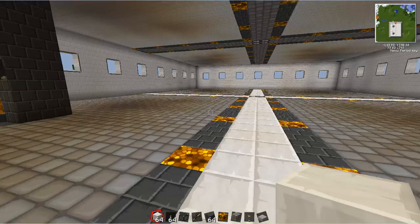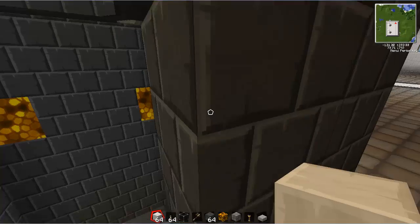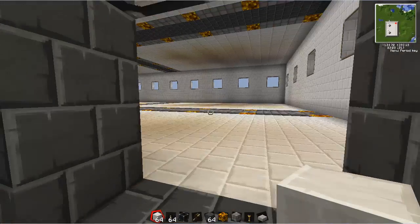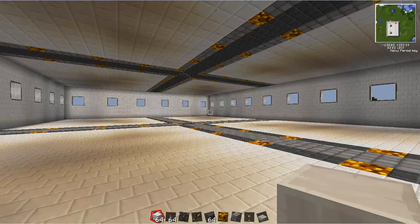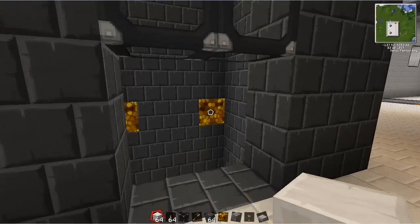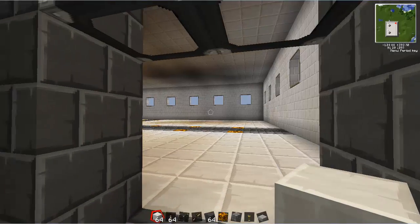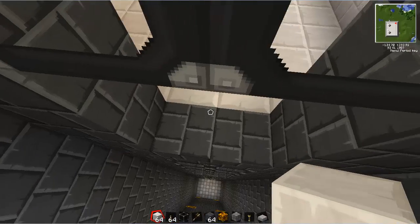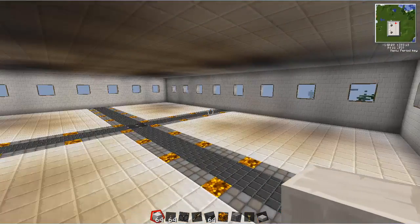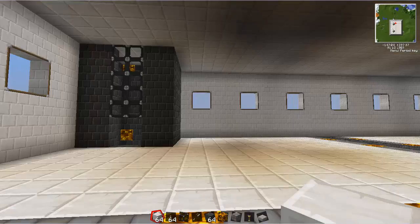This is the second floor, and this will be where all the smelting is done. If something doesn't need to be smelted, it'll just be taken straight down to the bottom. This is the third floor — this is where any kind of maceration is done. And finally, this is the fourth floor where all the sorting is done. The quarries will be piped up to this floor.